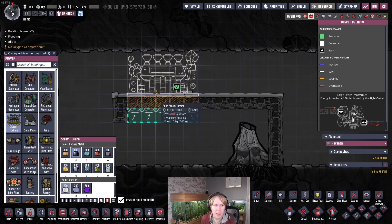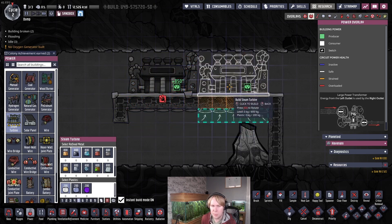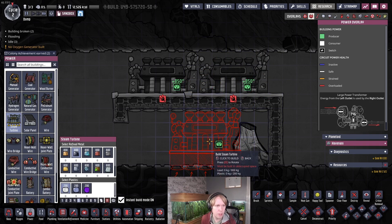You can run this with self-cooled steam turbines, but you'll need up to four of them depending on the output of the volcano. We're going to actively cool this because these turbines will generate enough power in the right conditions to run the aqua tuner. That way we can get the metal really cool as well.